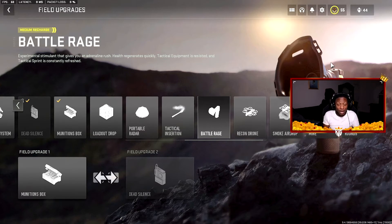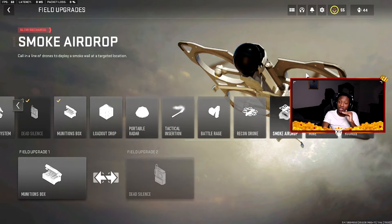One field upgrade you should definitely not sleep on is the Smoke Airdrop. I actually saw it being used for the first time a couple days ago, and if you know how to use it, it's pretty damn good. Maybe you're trying to play an objective — Search and Destroy, Hardpoint, Headquarters — use that Smoke Airdrop to your advantage and it can come in clutch. This thing can actually do some damage, so do not sleep on the Smoke Airdrop.